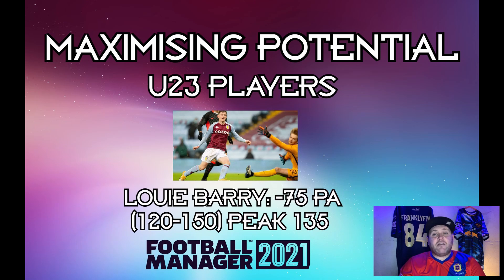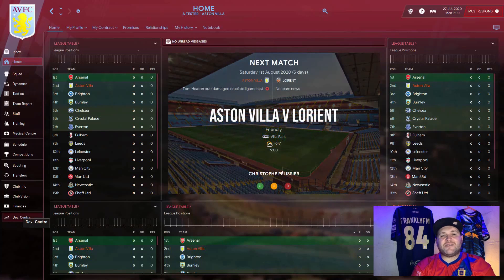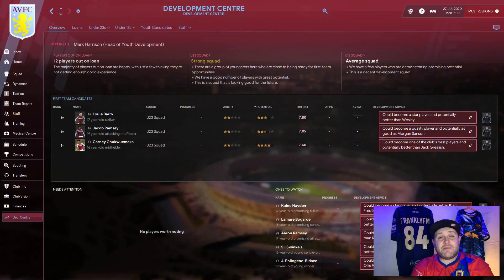In the first run-through, we're going to send him out to various lower-league clubs to use their first teams to develop him into the player we need back at Aston Villa. In the second run-through, we'll develop him ourselves, keeping him at the club, putting him gradually into the first team, and building up his playing time. We've loaded up a brand new save and landed at Aston Villa's home page.